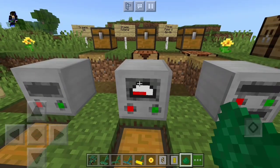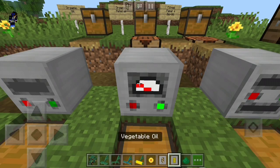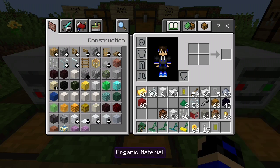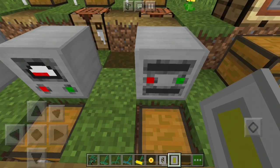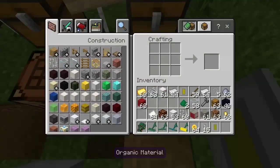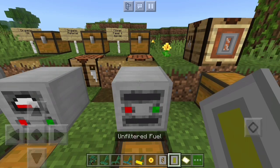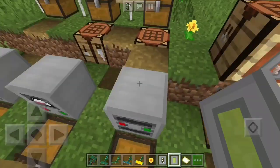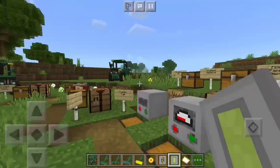The compressor requires you to put in both the organic material and the vegetable oil. Start it up and wait to get unfiltered fuel. To filter it, craft filter paper — just put paper in the crafting table in the shown pattern. Then put the unfiltered fuel and filter paper into the biofuel filtrator and wait. There you go — you get biofuel, and that's the whole concept of how to make fuel.